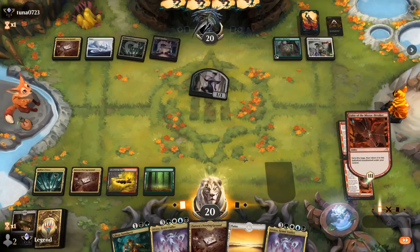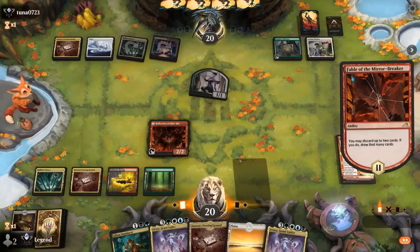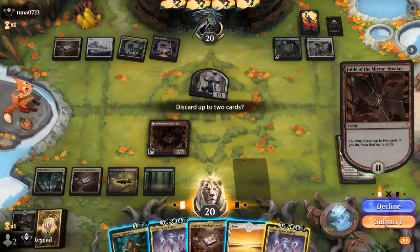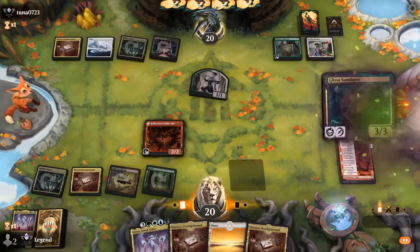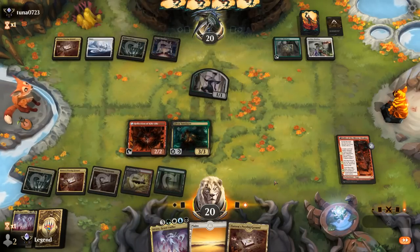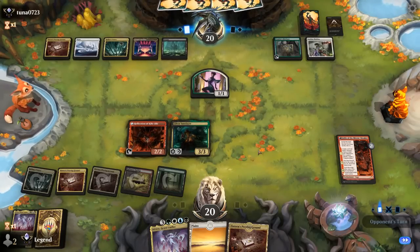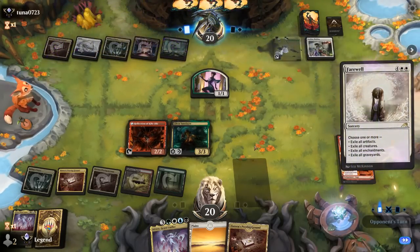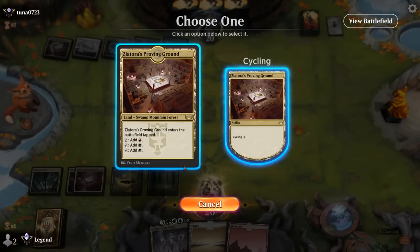There's another Atraxa — we could discard one, especially if we pick up Cruelty of Gix to reanimate it. We hang on to Glissa, lands, and a second Atraxa. Just play Glissa, tap land, and pass. We don't have anything exciting to copy with the Reflection, except maybe another Reflection coming up — those can copy each other and make an army of tokens end of turn to attack with. Farewell is going to exile everything here, so we'll just play this tapped and pass.